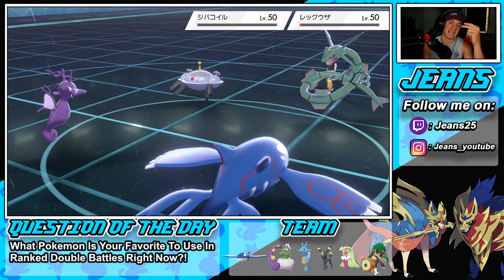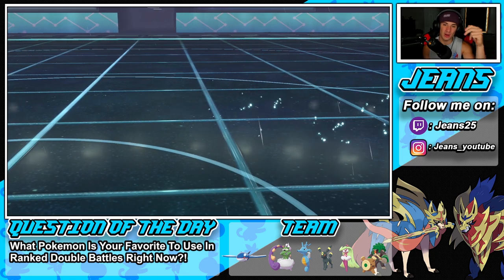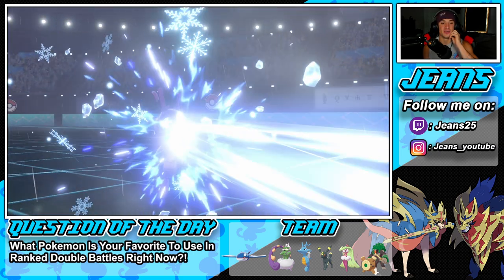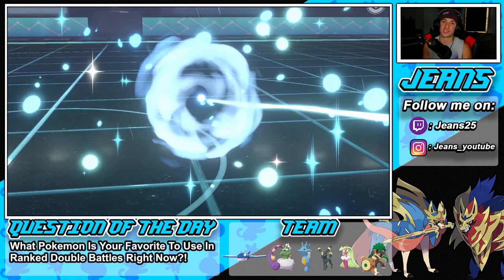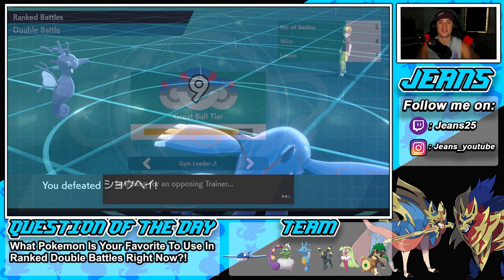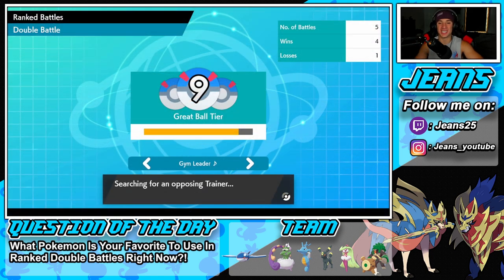Heading into our third and final battle. We're 4-1 in the new season, on a hot streak. If we grab this win it pushes us up into Ultra Ball tier. Win streaks boost your rank significantly more. That last battle was pretty solid — we faced Tapu Koko and Magnezone, two electric Pokemon that threatened the team, but we counteracted and won. The Rayquaza scary only if it had extreme speed.